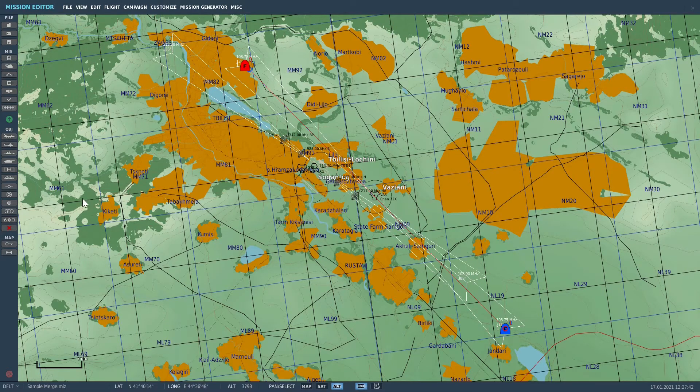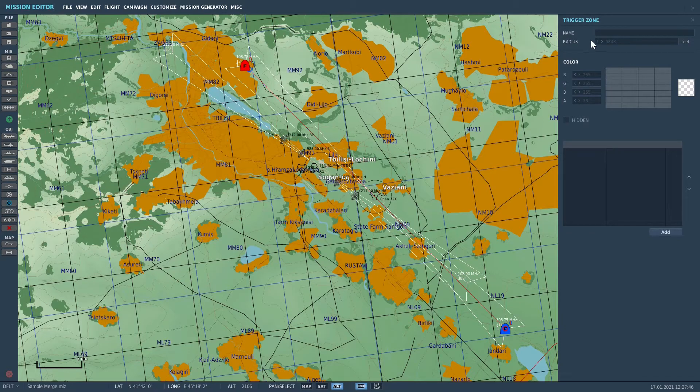Now, before we set our trigger, we need to configure a trigger zone. Place a trigger zone anywhere on your map — it doesn't matter where, it's merely used for reference. I named mine 'merge', but this is merely a label, nothing more. I set the radius to 3038 feet, which is equal to one half nautical mile. Color doesn't matter.